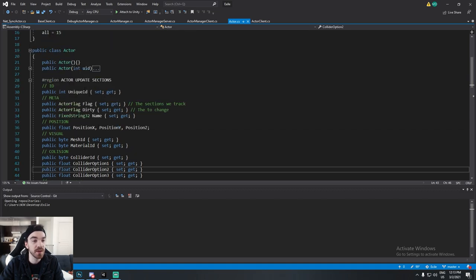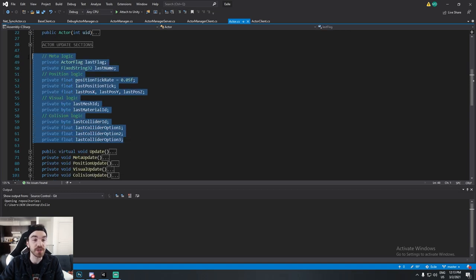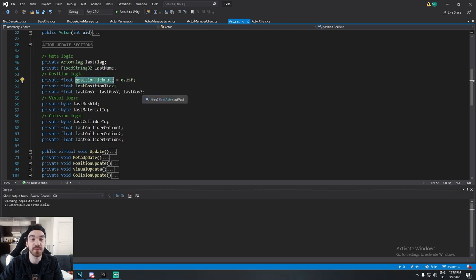For colliders — if it's a sphere I only use option 1 for the radius, but if it's a box I use options 1, 2, and 3 for the local scale on X, Y, and Z. I also track previous values: last flag, last name, last position X/Y/Z, last mesh IDs, and so on. I also store a per-actor position tick rate, in case some slow-moving objects don't need to be updated as often.